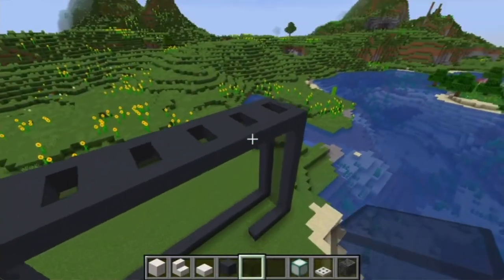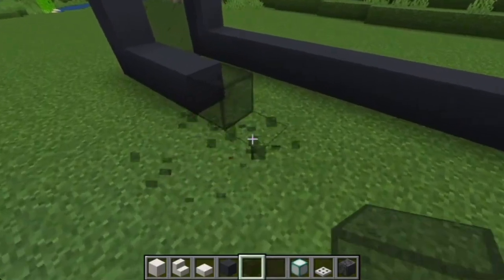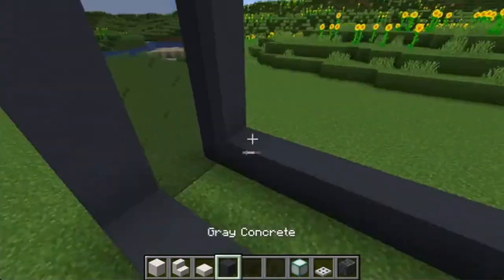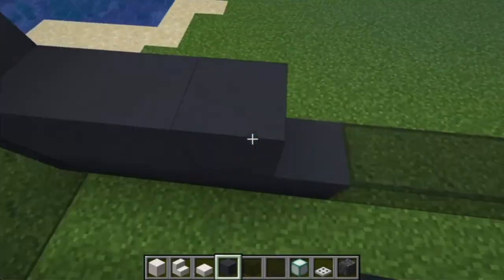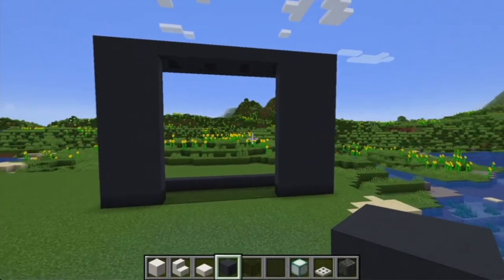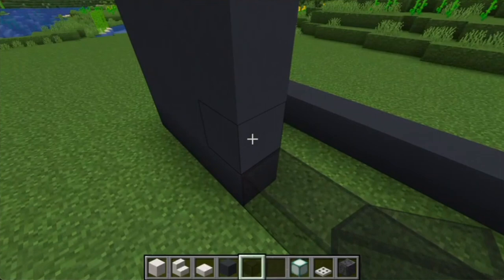Now that we have that complete, we are going to add the window here. Bring up the gray concrete where the window is going to be, then we'll place eight more black stained glass blocks on top of this — one, two, three, four, five, six, seven, eight.